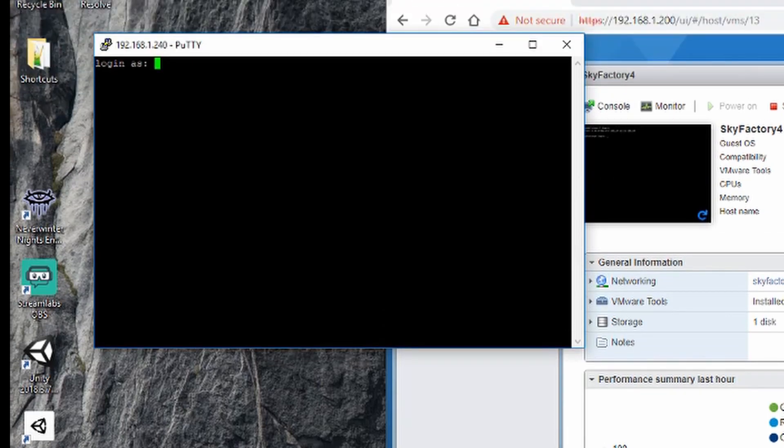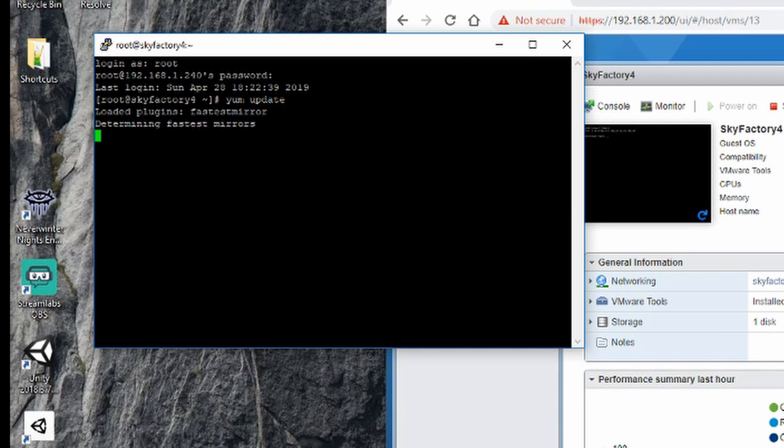Hit Save, and every time you open it up you just double-click that. The first time it doesn't have the host key, so just hit Yes on that screen and it will save the fingerprint. We're going to log in as root for now just because we're going to install a bunch of stuff. The first thing we're going to do is update the server completely, so you do yum update.